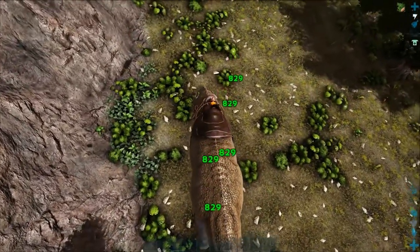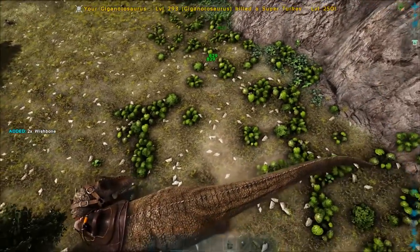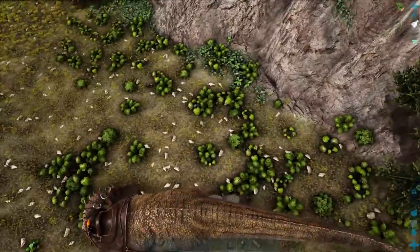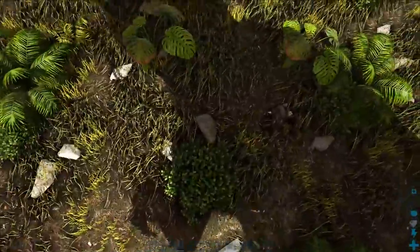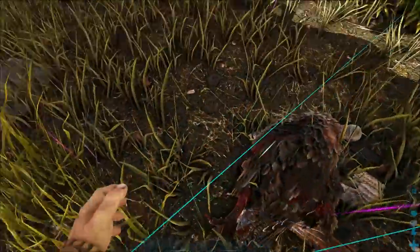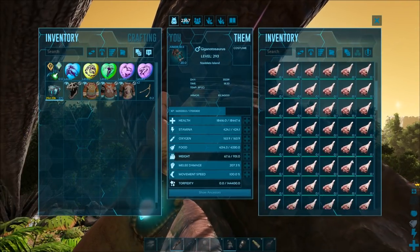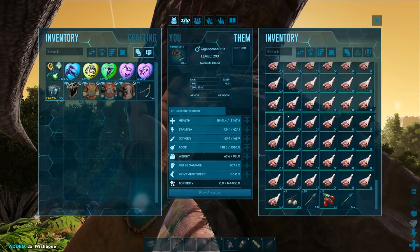There we go, killed it! Its body's still there. If the bones are missing, go to the giga and see if he's eaten them - it goes right down the bottom. Naughty giga.